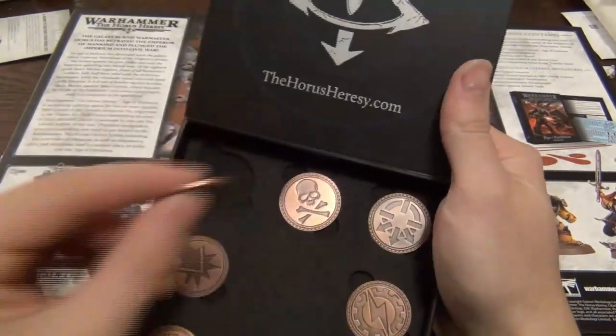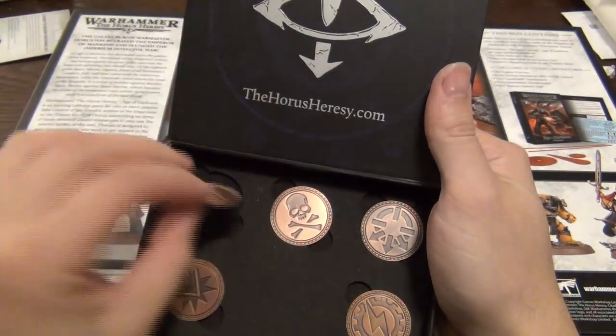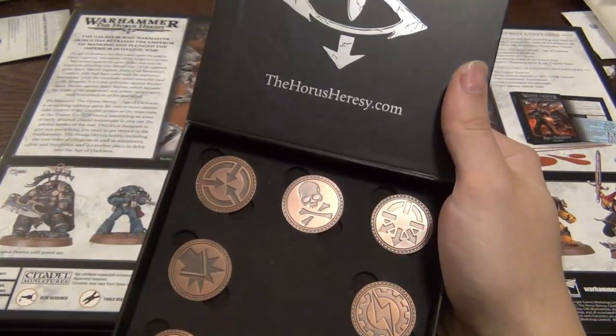Now I'm thinking my Dark Angels that I have for post-heresy are going to be a mix of maybe some Primaris support with all the firstborn stuff. But anyway, first I want to go over this little token set for the Horus Heresy. You get cards — so you have an Interceptor card — and then you have tokens, and there is an Interceptor token right there. The back of it looks pretty cool, very nice token set, I approve.